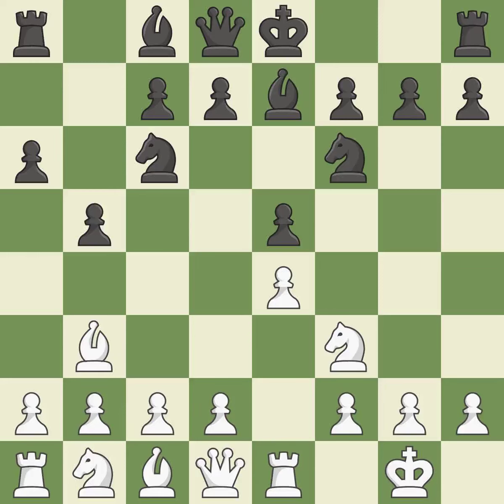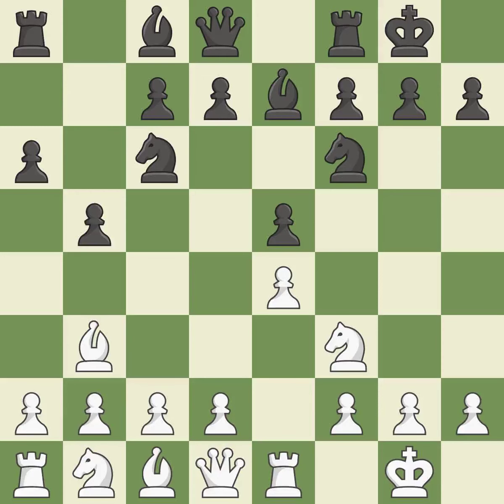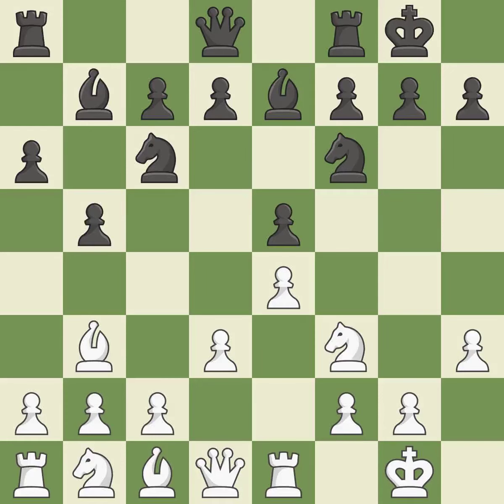Bb3 is forced, but the bishop is well placed because it attacks the f7 square. Castling gets the king out of the center and activates the rook. H3 takes control of the g4 square, stopping any Bg4 or Ng4 ideas from black. The fianchetto move Bb7 places the bishop on the long diagonal. D3 supports the e4 pawn and allows the dark-squared bishop to develop. D6 supports the e5 pawn and controls the c5 square.